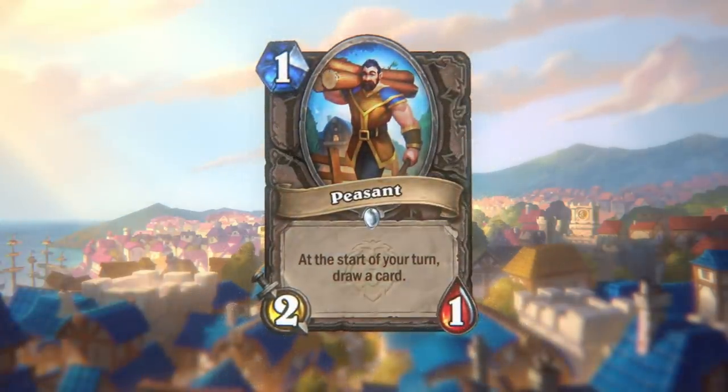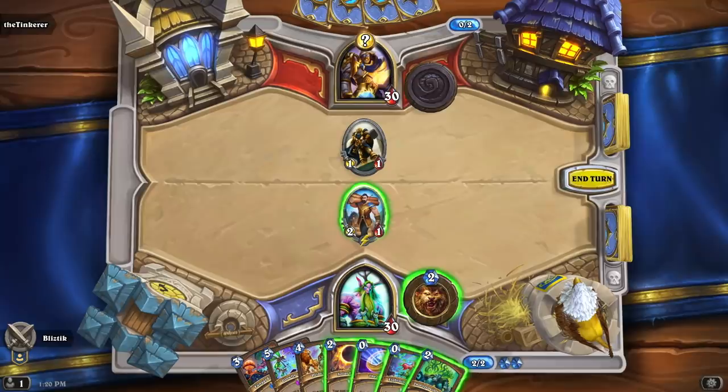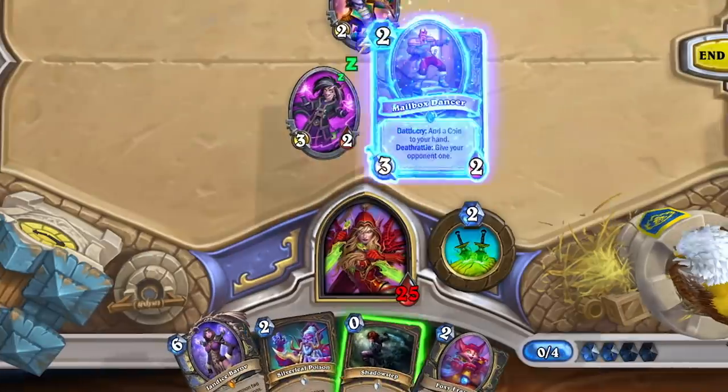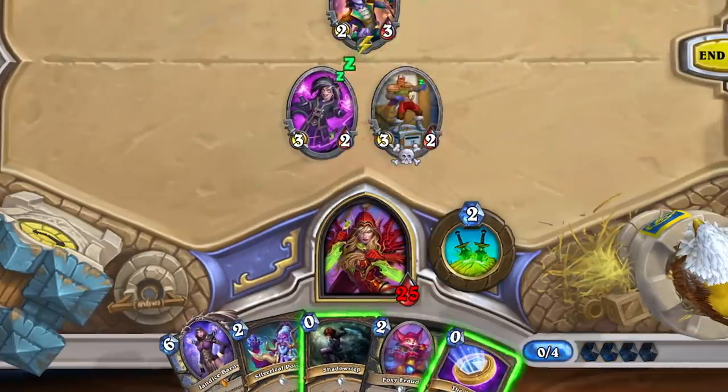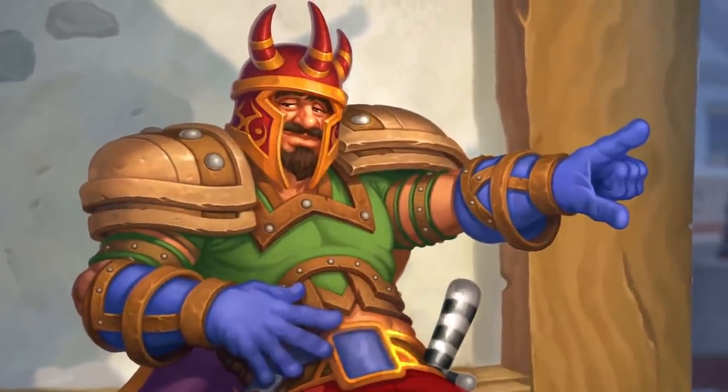You know what professions I always wanted to pick up? Carpentry and masonry. The Peasant draws a card at the start of your turn — those peasants really are the hardest workers out there. And the Mailbox Dancer: his Battlecry gives you a coin, but careful — his Deathrattle gives your opponent one as well. He's definitely working those moves.